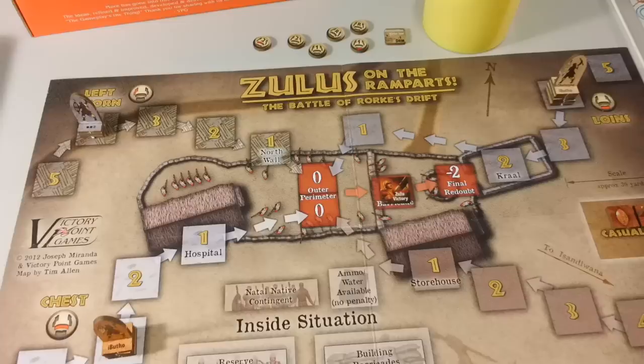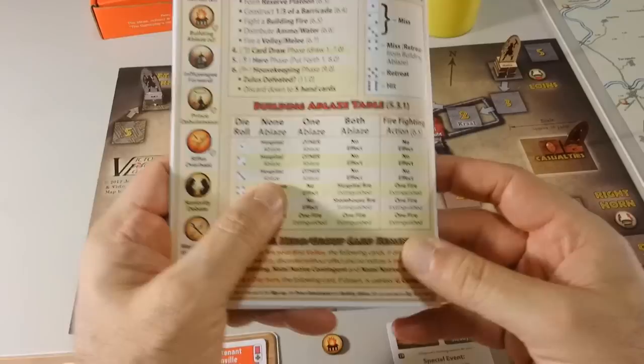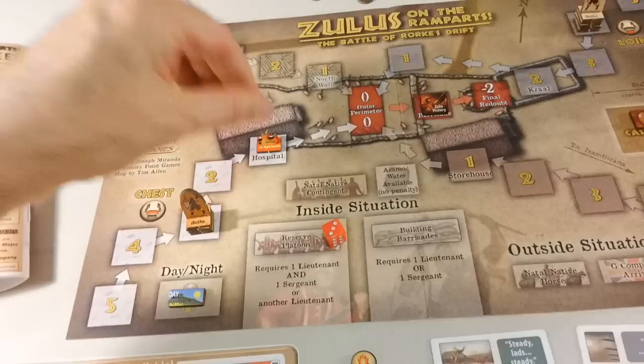Next turn, we take another Impi marker — and fire. So we roll on the fire table on the non-blaze column because we don't have any burning buildings. We roll a die and it is a three: the hospital is ablaze. We place a burning ablaze marker on the hospital space. We return the chip to the cup. Now we have an action.